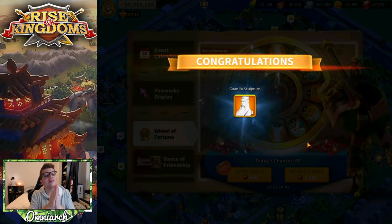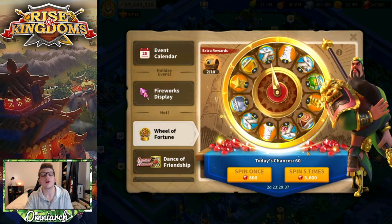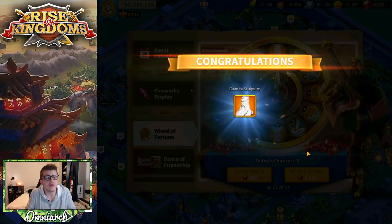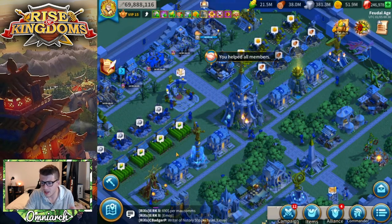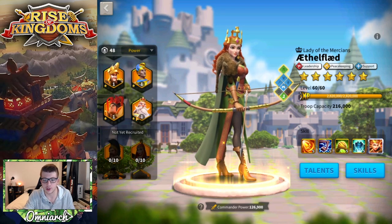Let's hit that free spin — no more delaying it. The first spin gets us a Guan Yu sculpture! Then the 400-gem half-price spin gives us another Guan Yu sculpture. Are we serious right now? Starting off the video with two Guan Yu sculptures — what a deal!